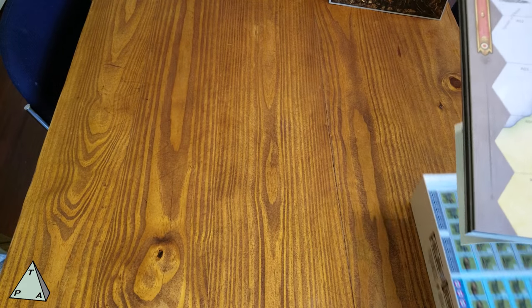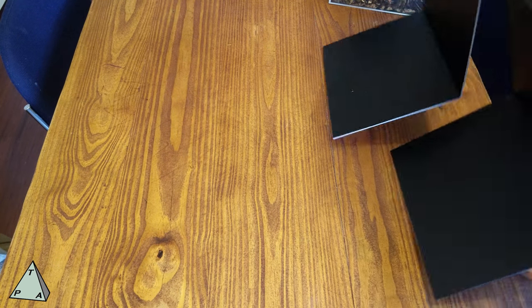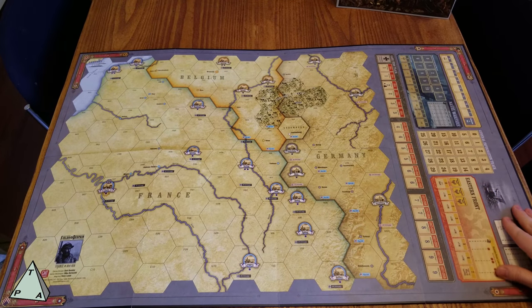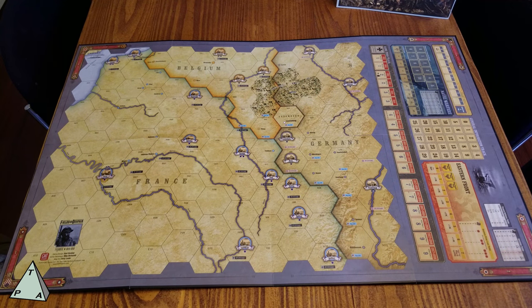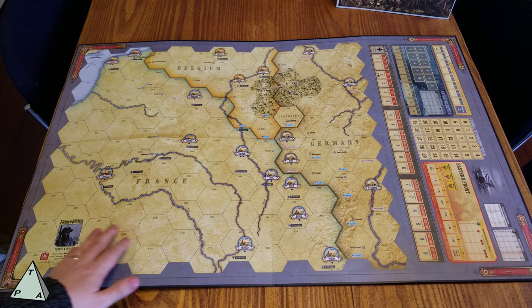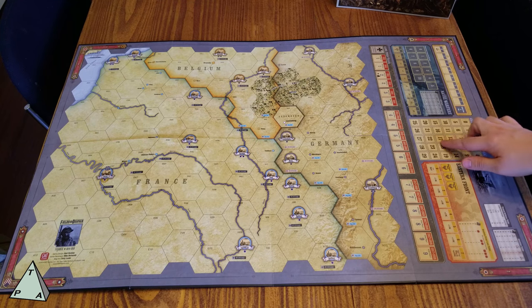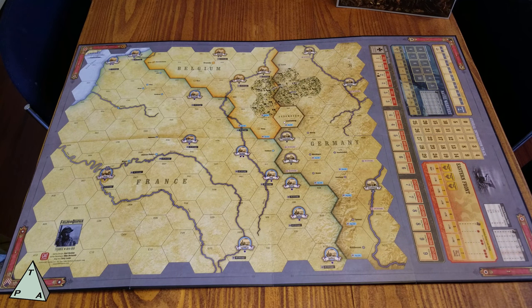Here we have the map board, and it's a thing of beauty. This is a block war game, so the hexes are much bigger than a regular hex encounter game. It's 22 by 34, a standard war game size. You've got various tracks for Eastern Front warfare and naval warfare. The map is reasonably plain but not bland — the font and typeface really take you back, and the detailing on the sides of the board makes it something more than just a game board. It's just pleasant to have on the table.